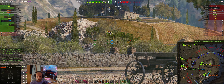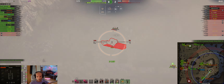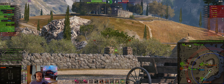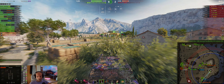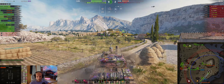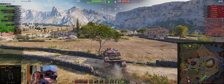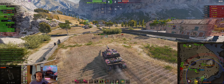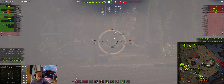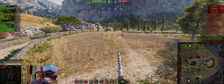Come on, guys — you are full health. Switching to gold. I guess Estervo moved from here. He went down. Switching to high explosives because there is a big distance. I shoot without full aim because that guy will be dead very soon.